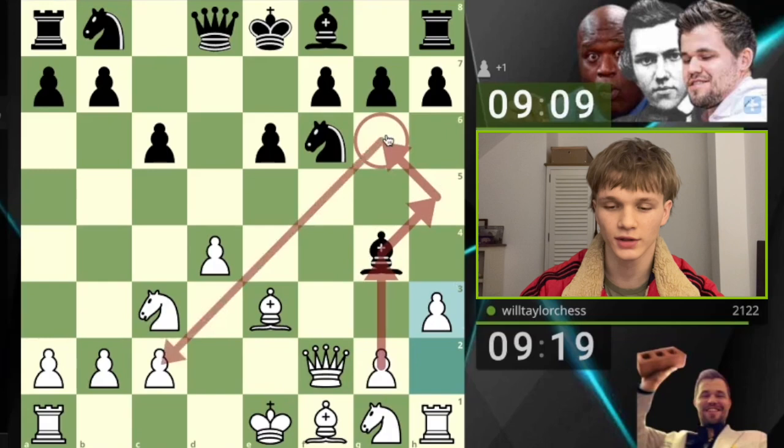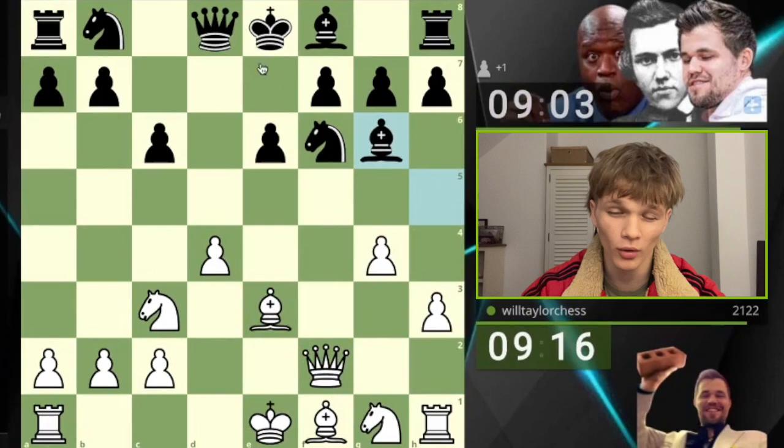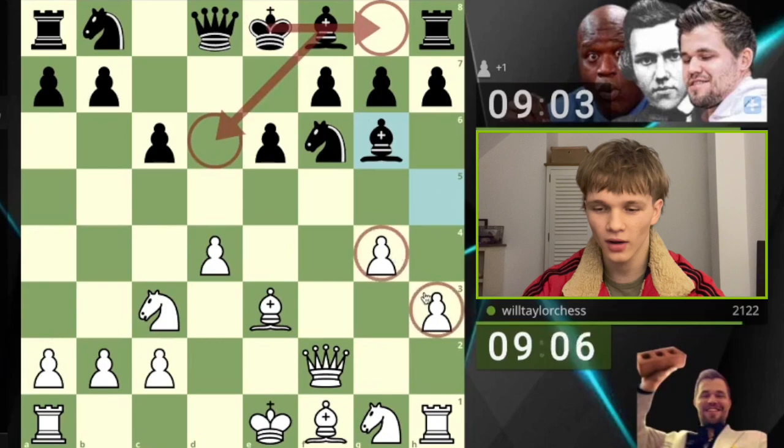We've got a lovely attacking position. My opponent will almost certainly be castling kingside — probably bishop d6 and castle kingside over the next couple of moves. If they do, we've already got a lot of progress made towards playing g5, h4, h5, attacking that king.